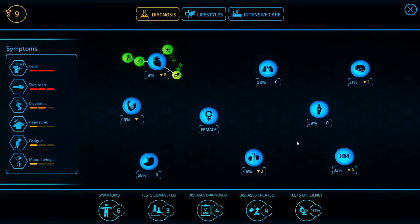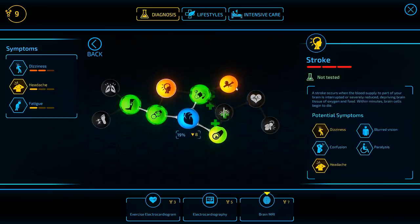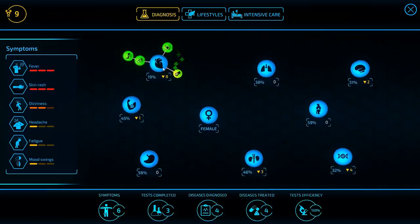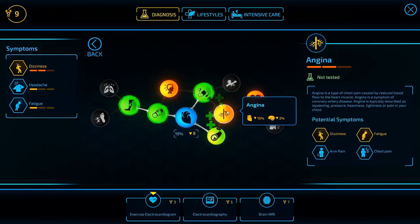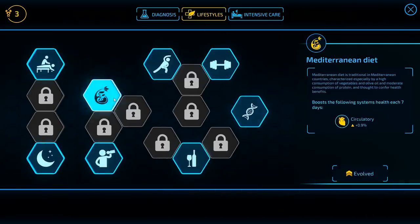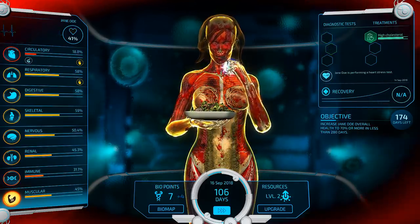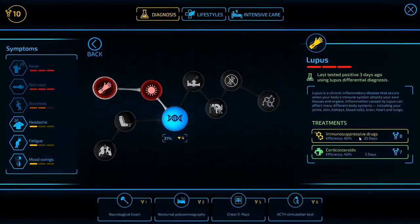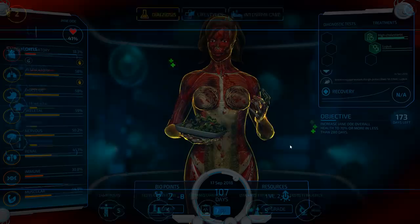Now that we're in the emergency room, we're going to start getting a lot of extra points — that's pretty fun. There's damage happening here; stroke and aneurysm would do a lot of damage to the nervous system, but the nervous system is still not taking damage so it's not either of those. We'll go ahead and do an exercise electrocardiogram and pick up the Mediterranean diet to undo some of the damage currently being done. There's the lupus — found it. Let's go ahead and cure it next with immunosuppressive drugs. Getting rid of that lupus is going to be huge.